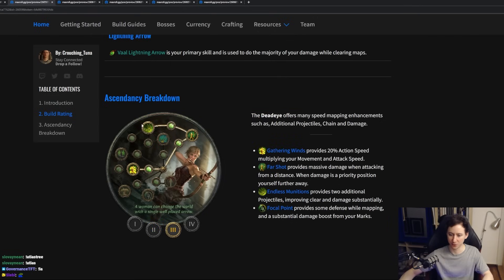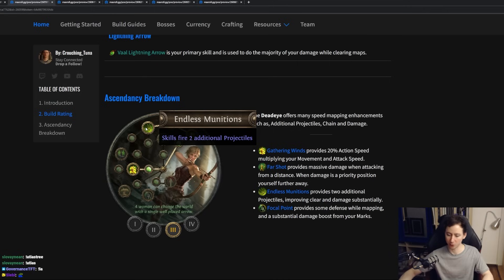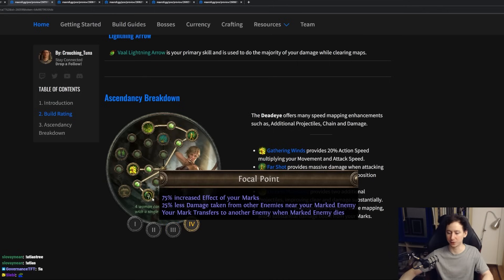The third ascendancy we'll go for at the Merciless Labyrinth is Endless Munitions. Endless Munitions allows us to fire two additional projectiles, giving us additional projectiles on both our Lightning Arrow and Artillery Ballista — meaning more single target damage and more clear. Lastly, at the Uber Labyrinth, we want to get Focal Point. Focal Point gives us 75% increased effect of our Sniper's Mark, as well as 25% less damage taken from enemies near your marked targets. The 75% increased effect also gives you additional splits from Sniper's Mark, meaning your clear is also going to be boosted.